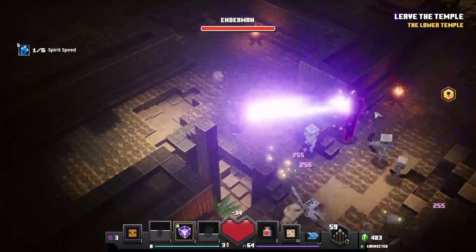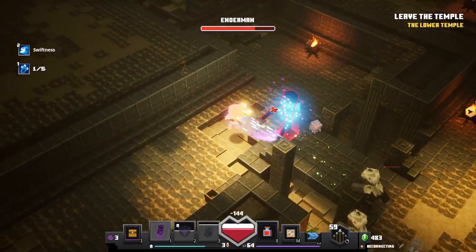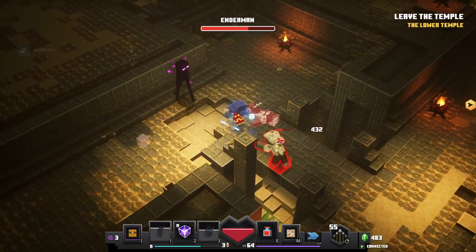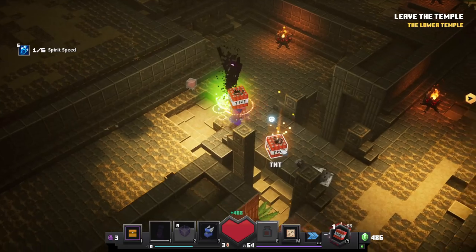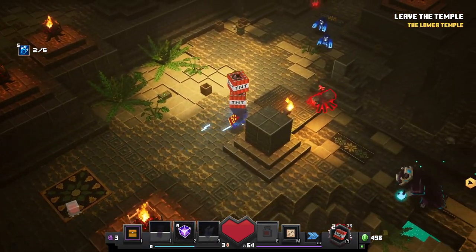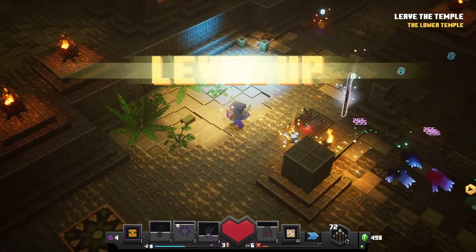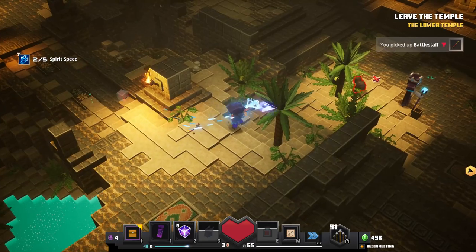Enderman coming in — there he is. We did some pretty good damage to start. Back it up, it's chasing me — that's always scary. Get rid of some more enemies so I can just blast him — and he's down, excellent! We could go through this and still not end up getting the artifact we wanted. There's level 65 already — wow, that actually went pretty fast!